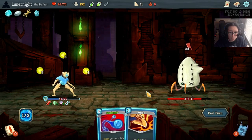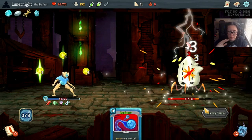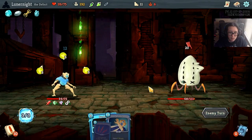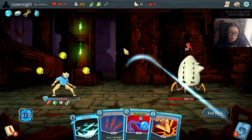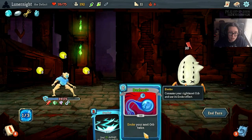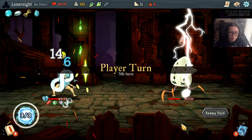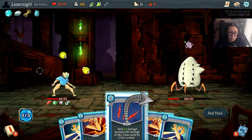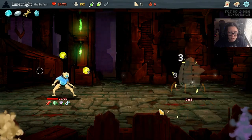I'm gonna go ahead and Defend, and then Strike - I want the residual damage more. Defend. Claw again, Strike. We'll go ahead and do it this time because I'll probably get the Zap again next turn - maybe not. But that's okay because you're gonna die anyway.